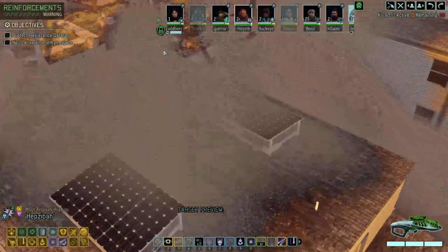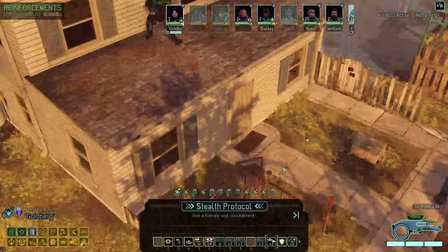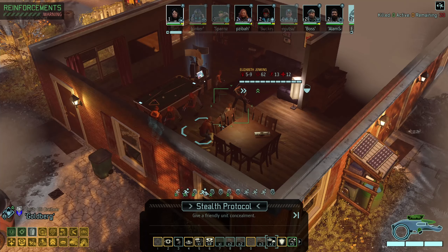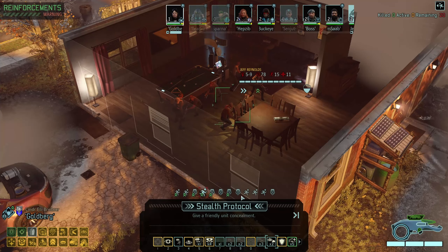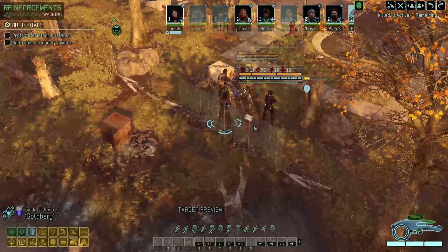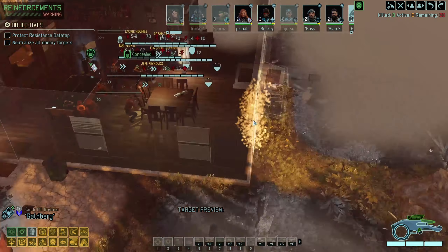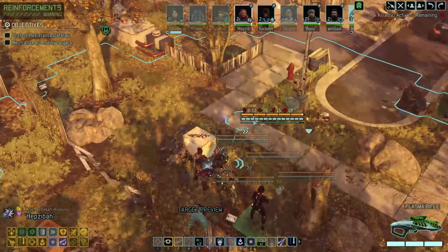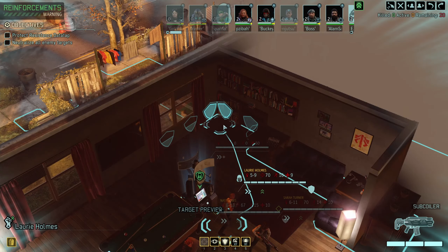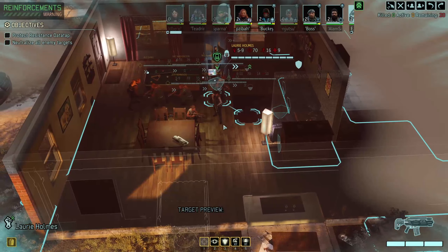In theory, Rebecca can teleport all the way to the other side of the map, but I don't think that's a great idea. Let's find one of our rebels with an SMG. I think the guy on the device there had a subcoiler. That allows us to do a little bit of scouting over here. This is a one-story building, so no upper floor we can retreat to.